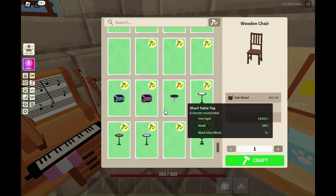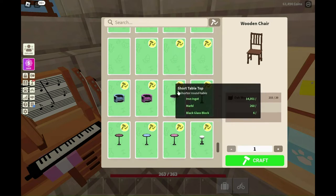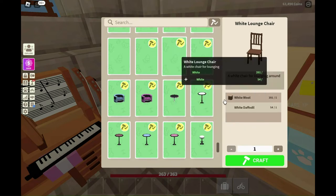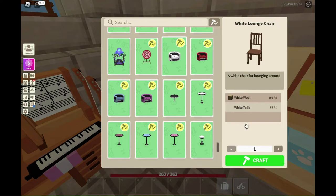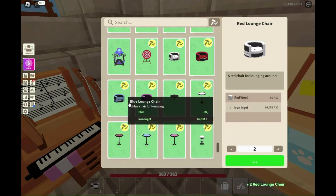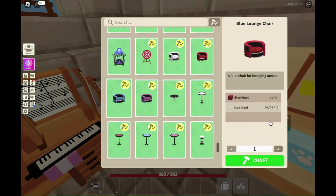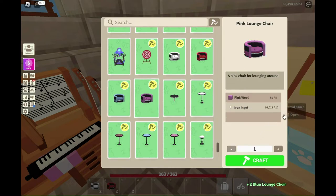Here's some of the new stuff — there are lounge chairs and some tables. Let's start with the white lounge chair; that takes five white wool and a white flower. Then there is a red one that takes five red wool and ten iron, the blue one is five blue wool and ten iron, and the pink one is five pink wool and ten iron.